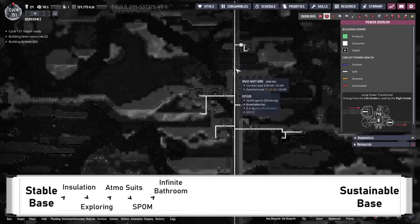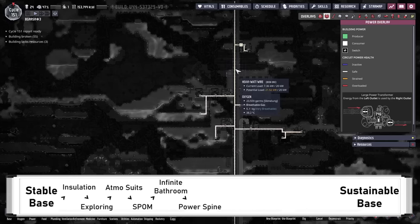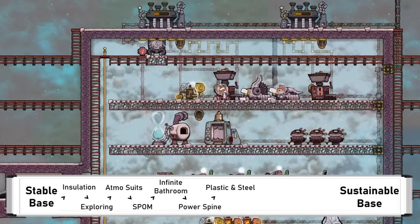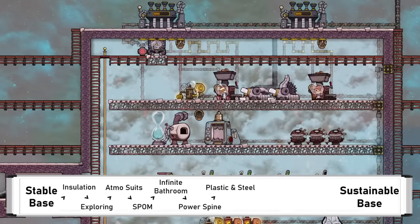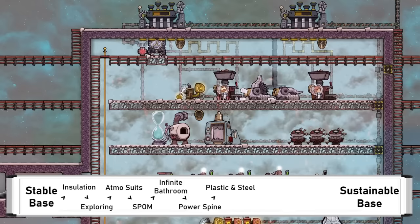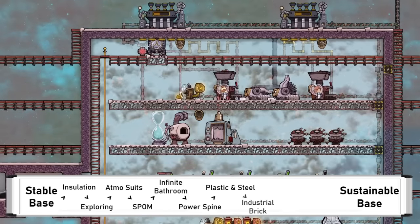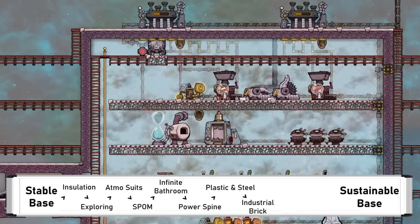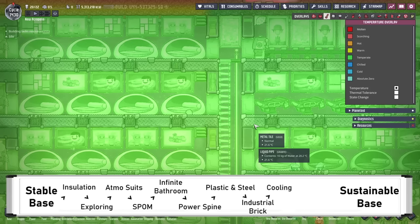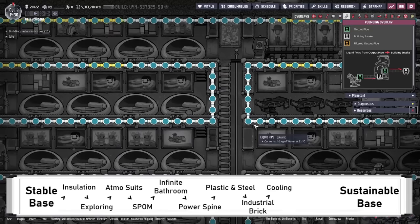To support all of the machines needed to keep advancing, adding in a more developed power system and power spine is very helpful for getting power around. Plastic and steel are the key mid-game resources, and with the power and resources gathered, the metal refinery can be run, as well as the polymer press, or alternatively glossy DRECO ranches. Combining all the machines into an industrial brick is also very helpful at this point. Either way, this will need cooling, and eventually the living areas will get too hot for dupes and plants, so cooling is definitely needed to keep the base sustainable.